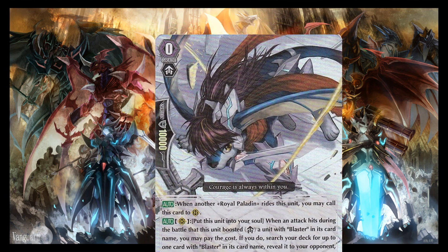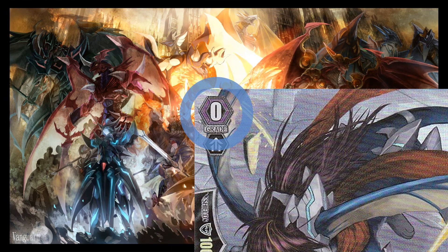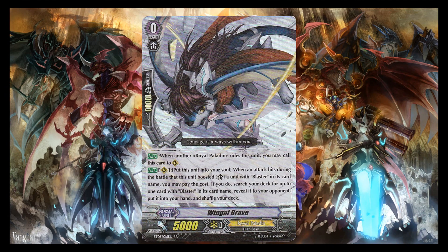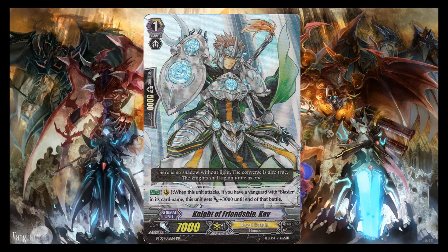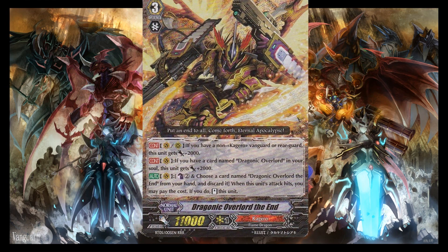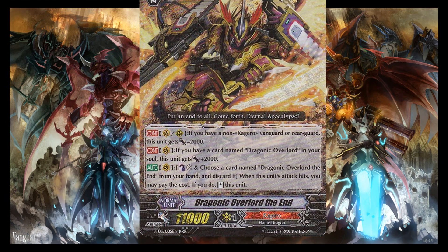Let's start off with the top left of the card. The number here — in this case 0 — is the grade number. Grades are similar to an evolution, just like in Pokemon, but unlike Pokemon you're not restricted to leveling up specific cards only. The process of leveling up cards is called a ride, or riding the card. There are 4 different grades in the game, ranging from 0 all the way to 3. The higher the grade, the stronger the power and the better the effects they gain.